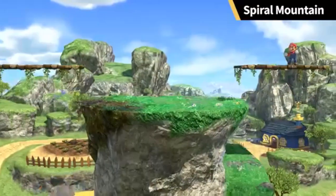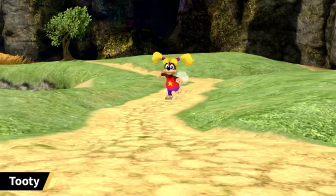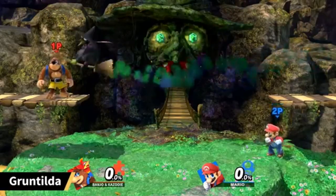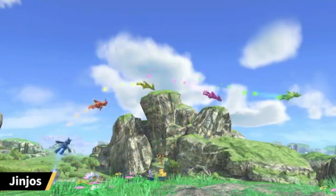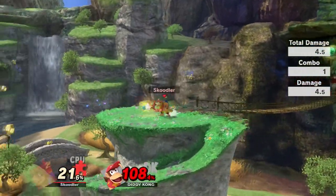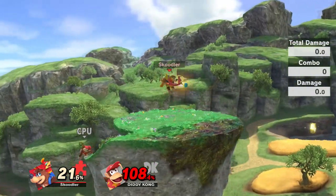Now let's go on to the level itself — Spiral Mountain — with characters in the background like Tooty, Bottles, Mumbo Jumbo, Gruntilda herself, and even some minor enemies like the Buzz Bomb. There are some Jinjos in there too. The mountain continues to turn as the platforms change with it, so be careful where you're standing when this starts up. A bridge will come up whenever it's pointed toward Gruntilda's lair.